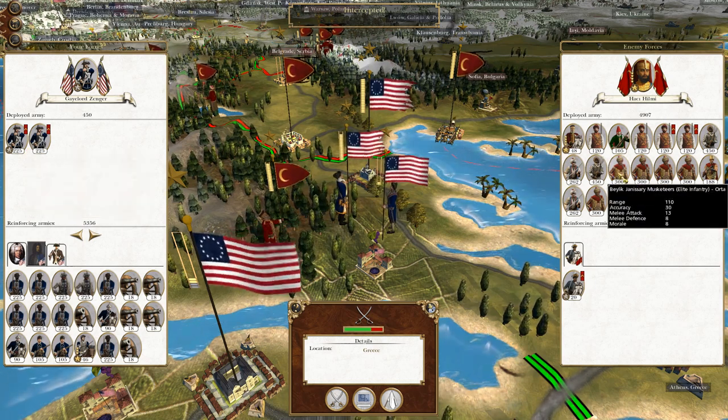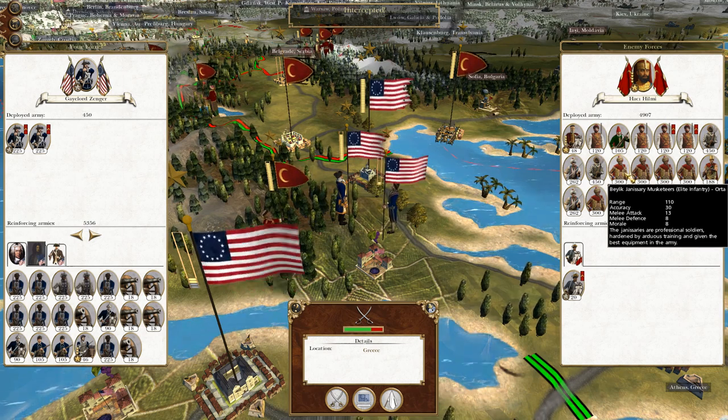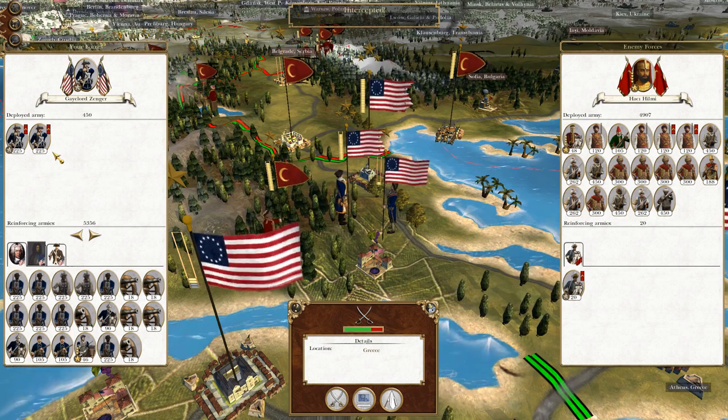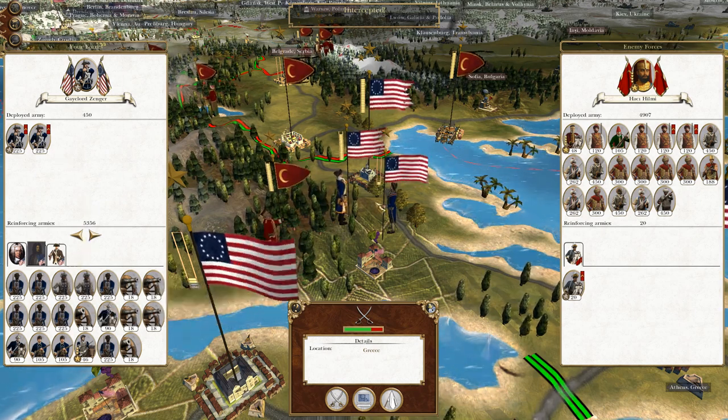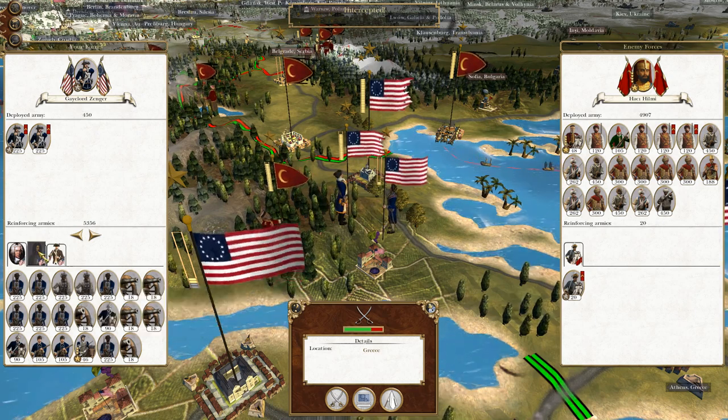Attack 6, defence 14 for my line infantry, compared to attack 13, defence 8 for the African native infantry. So they might be a bit more balanced than I think, because of how attacks and defences work out. The idea would be to run these troops in to wherever this army reinforces, to create a stronger line.